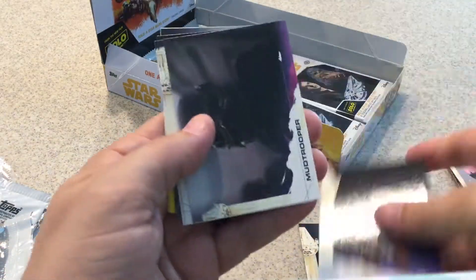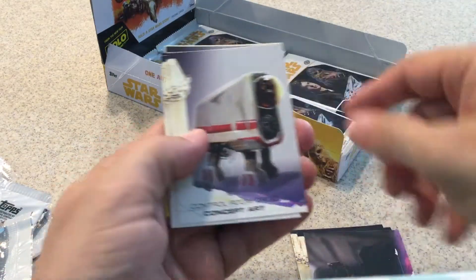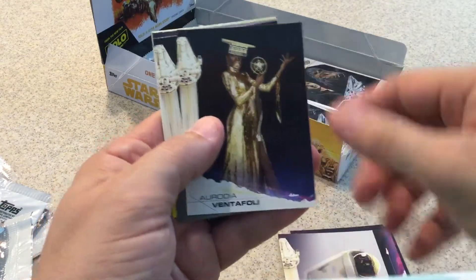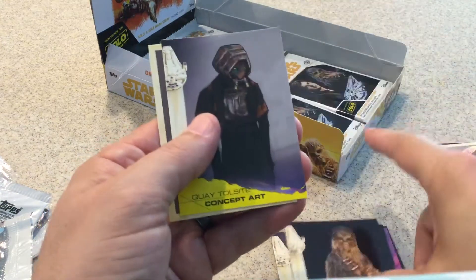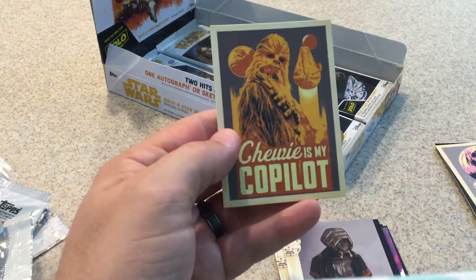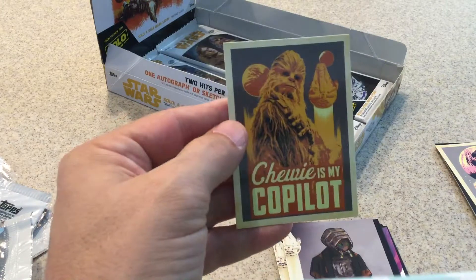Veil, Weasel, Mug Trooper, another Concept Art card, Arodia, gray Chewbacca, Concept Arts, and 'Chewie is my co-pilot' — another smooth saying.